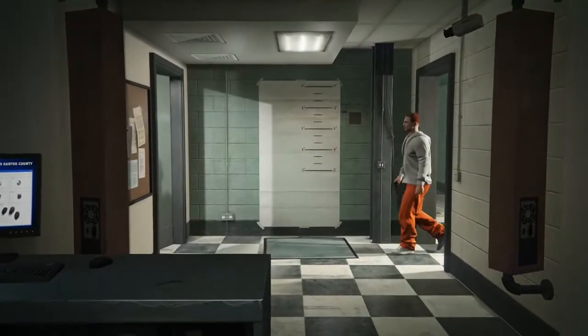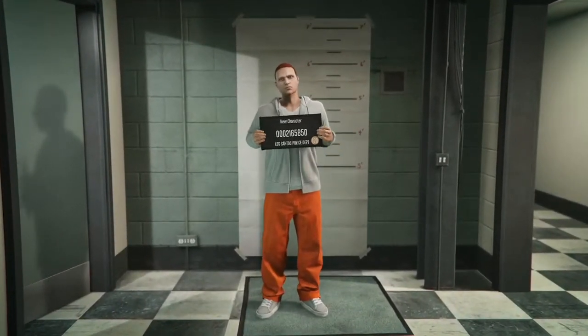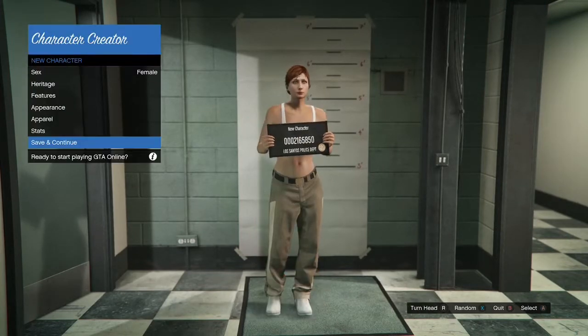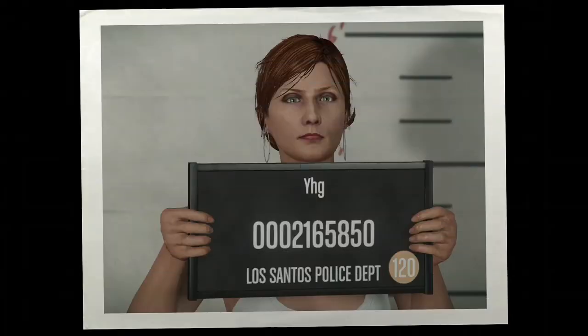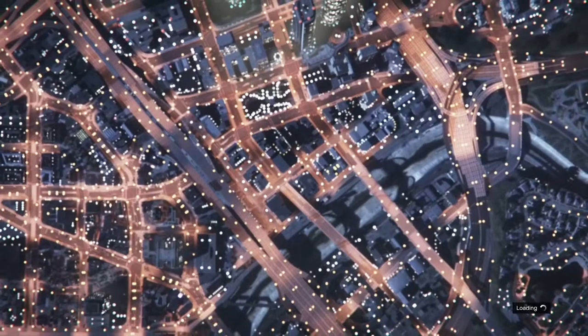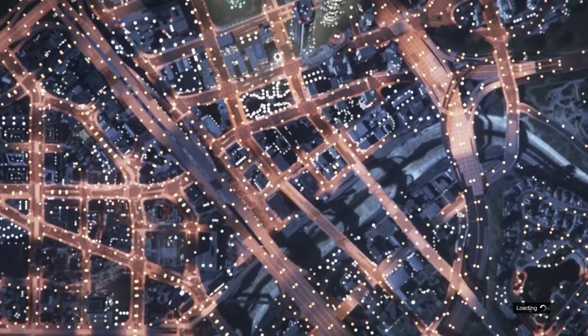After you accept, if your second character ended up being a male, go ahead and change it to a female. If it's already female, just leave it and go ahead and save and continue. Make a random name for it, then take the picture. After you take the picture it may or may not play the Casino DLC trailer — whether it plays or not it's not going to affect the glitch. You're just waiting to get spawned inside of your new session.